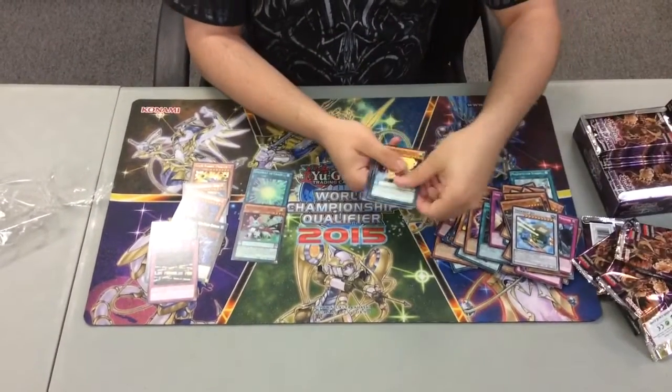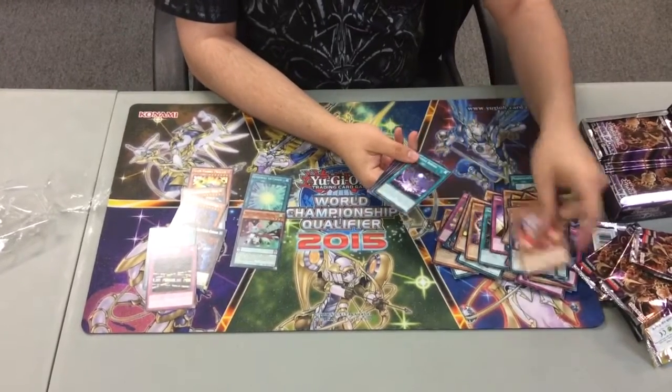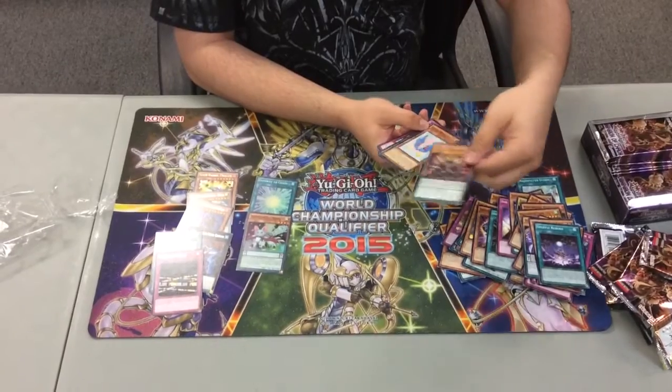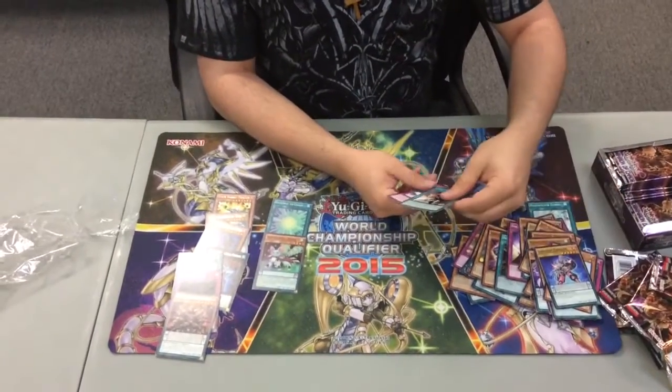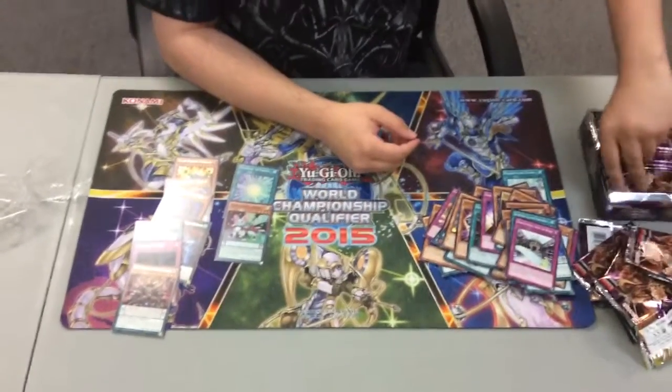QB, Four Mage Mirror Conductor, Super Soldier Soul, Shuffle Reborn, DD Oblivion King Abyss Ragnarok, Wings, Ignite Cavalier, Cosmo Light Sword, and Dark Contract with the Witch.